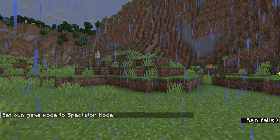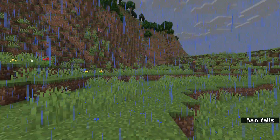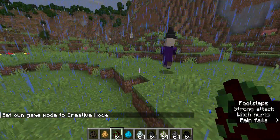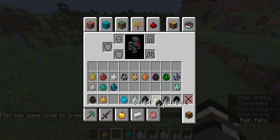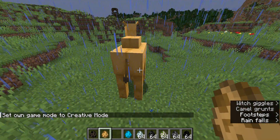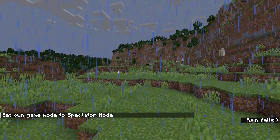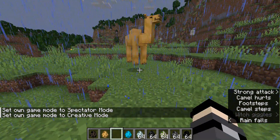We right click on her and now we can see through her eyes. The witch sees normally. Now let's take out the spawn egg of a camel — the camel sees normally as well.